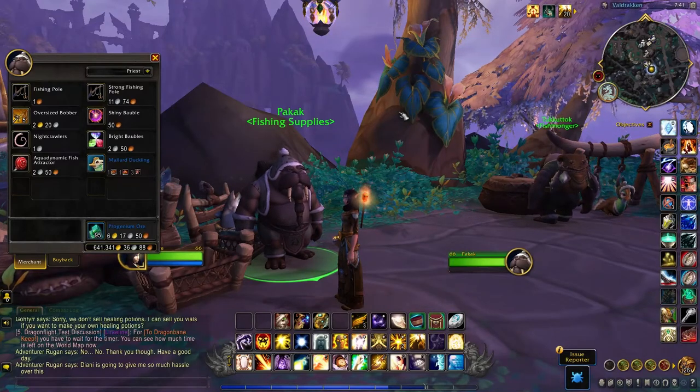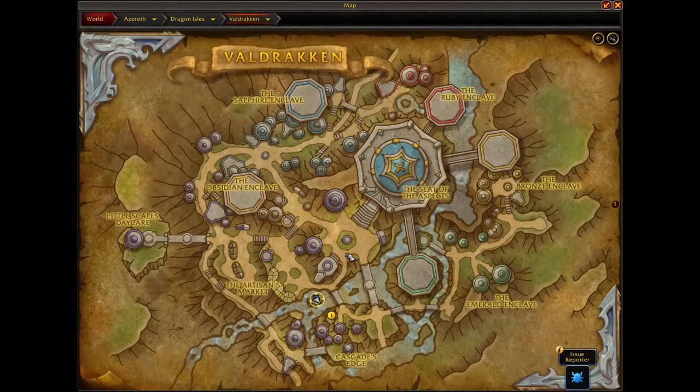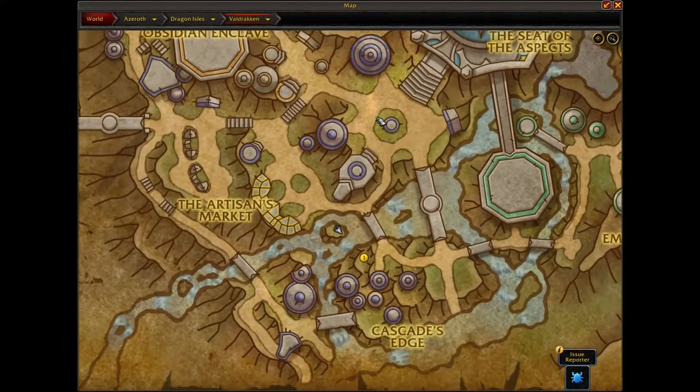Puckuck can be found in Valdrakon, which is right here on the map.